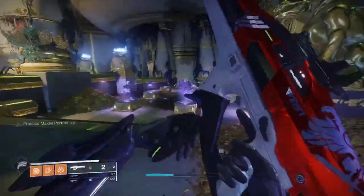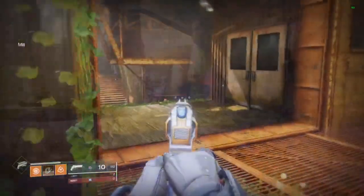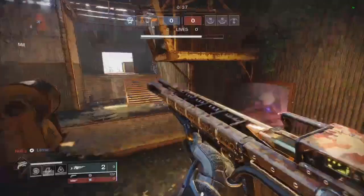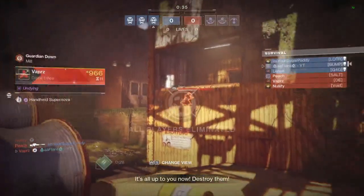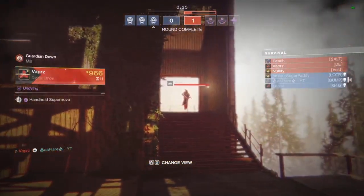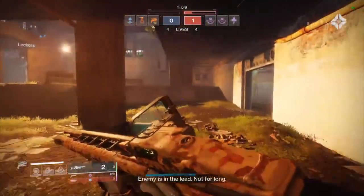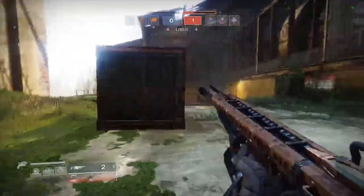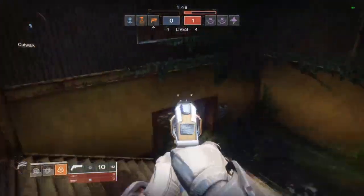Box Breathing has been a pretty terrible perk honestly since it got nerfed. Its only real use was for snipers to one-shot in PvP. With the 20% increase in damage to precision hits on linear fusions it can one-hit in PvP, so Box Breathing isn't really needed. Definitely always run Eye of the Storm with this gun. Not that I understand why you'd be using a linear fusion as your heavy in PvP when you can just use a rocket, grenade launcher, or even a sword — those would probably be better.